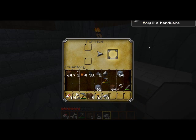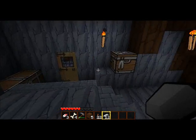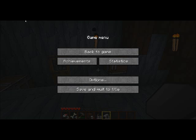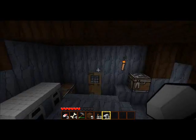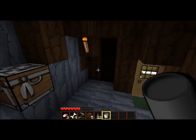Acquire Hardware — nice. Gotta make a bucket to start up a farm. I'm gonna check the recipe for cake, I keep forgetting. Cake recipe. Aha, alright, I figured it out!